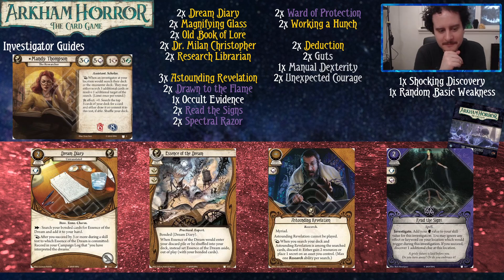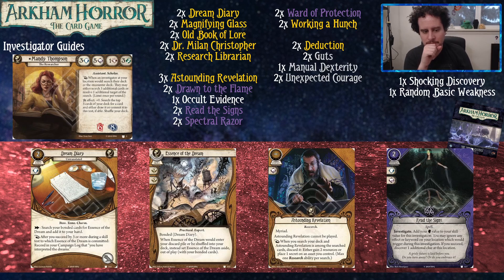Dream Diary is good — it's another tome that Research Librarian can find, and it's got sweet upgrades later that we argue about a lot. It sits in play as an asset and as an action you can get Essence of the Dream added to your hand. Essence of the Dream is basically an Unexpected Courage, and after you succeed by three or more during a skill test while Essence of the Dream is committed — which shouldn't be hard since you just slam into a book test at seven or so — you get to translate the diary, which is great as you'll see later.